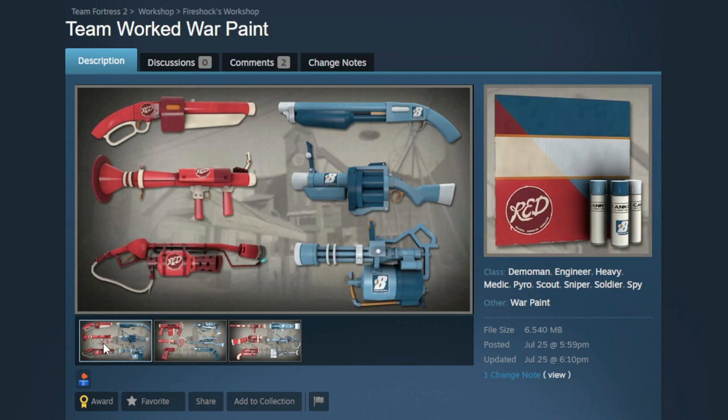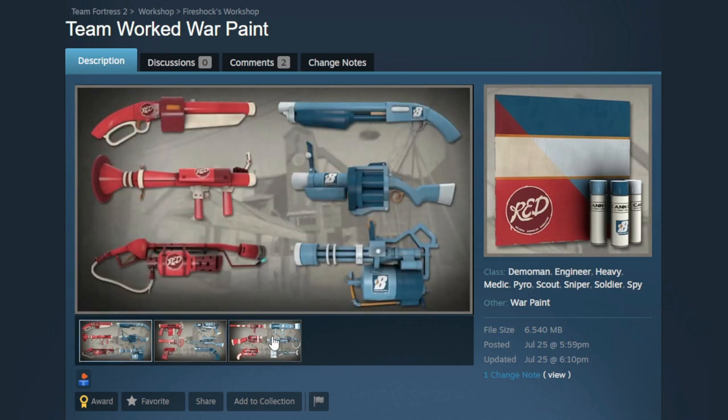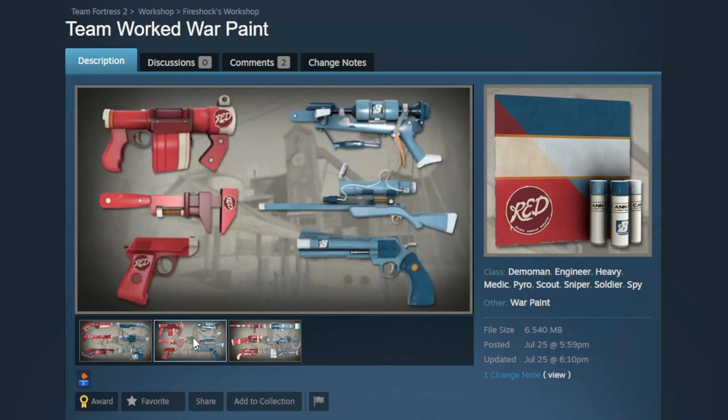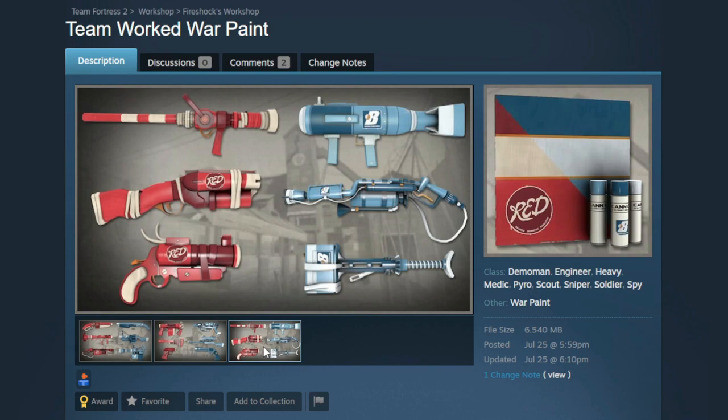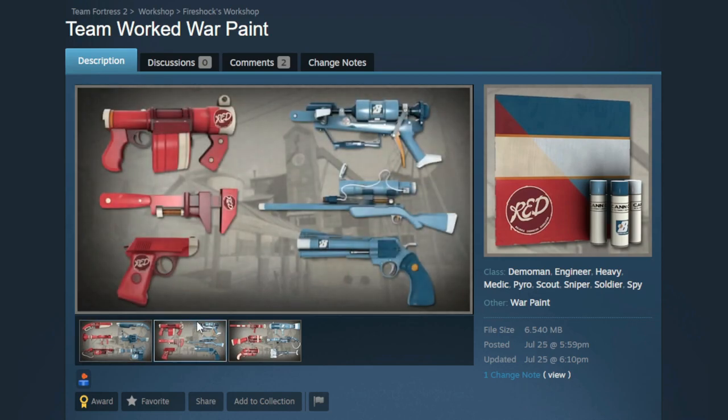Last up is the Teamworked War Paint, and this is one of my favorite submissions for the jam. I adore this warpaint — I think the colors work amazingly well and I love the concept. They did not show it on the Holy Mackerel, but I gotta give them a pass because it just looks too good. There's not much for me to commentate on other than this is just good. Sometimes all I want is a nice, simple, team-colored warpaint, and Teamworked absolutely scratches that itch. The Summer Jam produces a lot of these really nice, simple but refined concepts, and they look so, so nice.